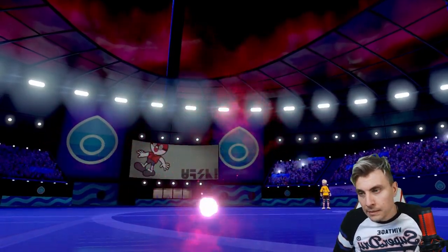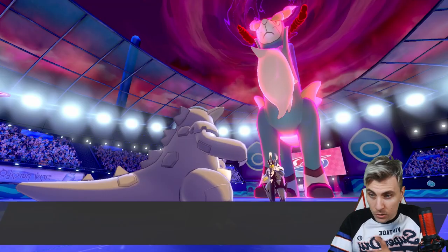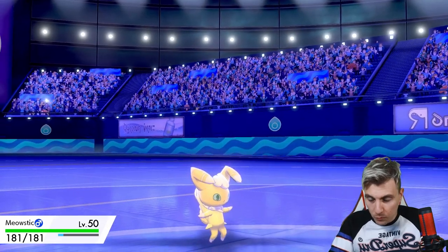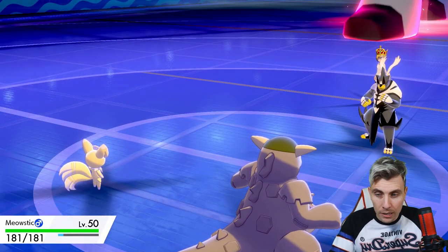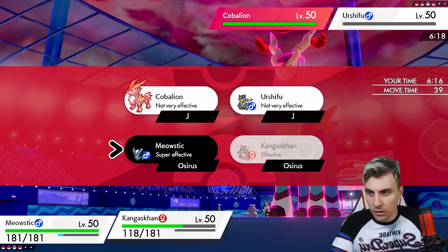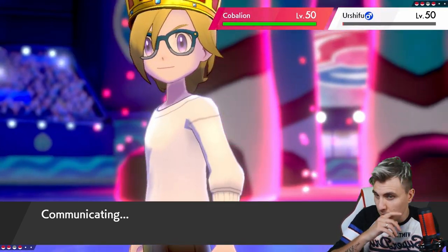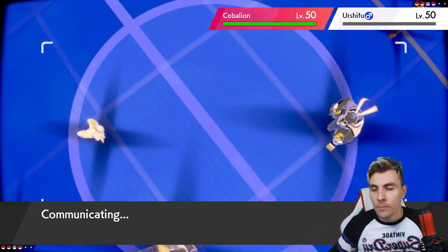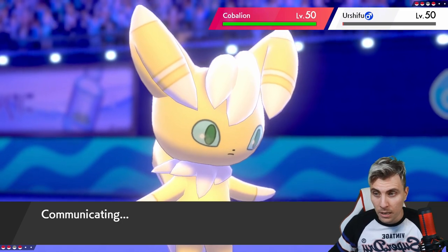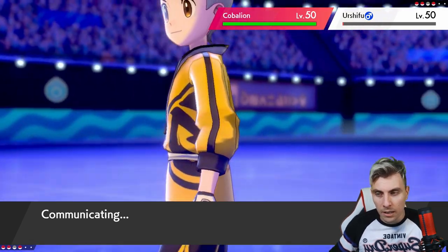Kangaskhan actually outspeeds everything, so we can Beat Up the opposing Urshifu before it can attack. We can definitely get our Trick Room up, because if they double into Meowstic we're in trouble — but thankfully they can't, so we'll be able to see a little more of this team. All going well, we should pick up the knockout on the Urshifu and get Trick Room up with Meowstic — my little golden Meowstic, brought over from OmegaRuby/AlphaSapphire.